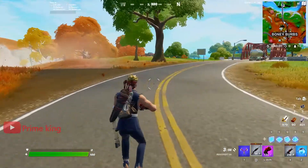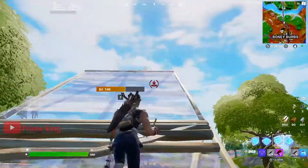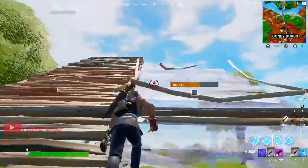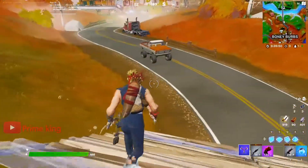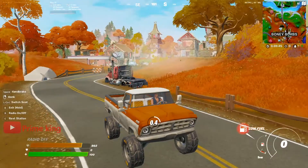In order to get two seconds of airtime in a vehicle, you first need to build some ramps like this. I prepared three and built two ramps so the vehicle doesn't fall off. Then you need to find any vehicle.